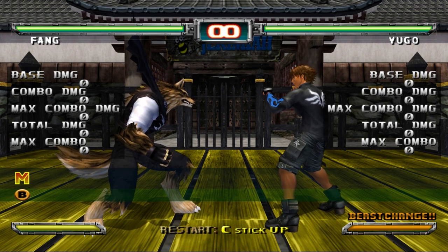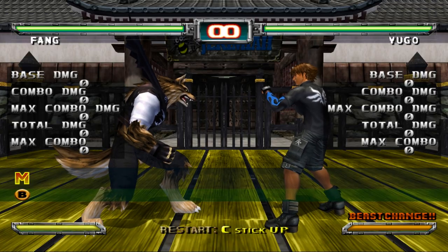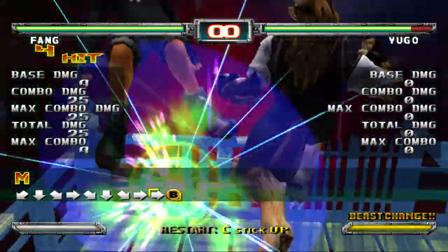Another thing to be very mindful of is that beast drives can also break your guard, such as Fang's and Yugo's Spyro Fang beast drive. As you can see, there's the purple ring indicating that the light guard was broken — they did not heavy guard it or evade it, so they took it.